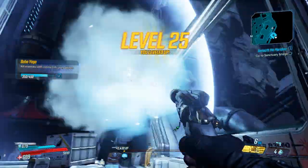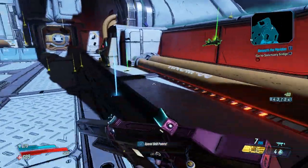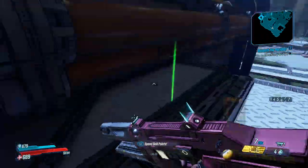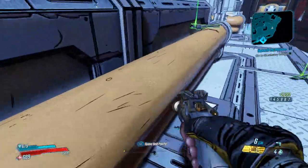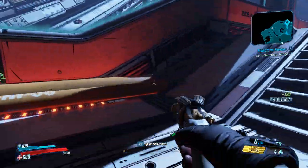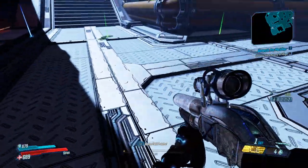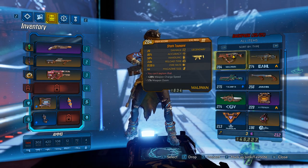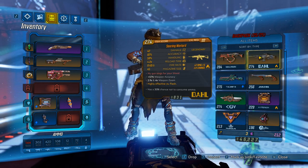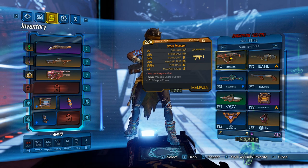Boom — Katagawa Ball defeated! Get wrecked, nerd. Simple as that. For weapon drops, he's gonna drop usually around three pieces of iridium — kind of low. It's gonna be a lot of cash, blue, and green items. The weapon spawns that I know he drops are the Stark Tsunami and the Searing Warlord, which are a submachine gun and an assault rifle.